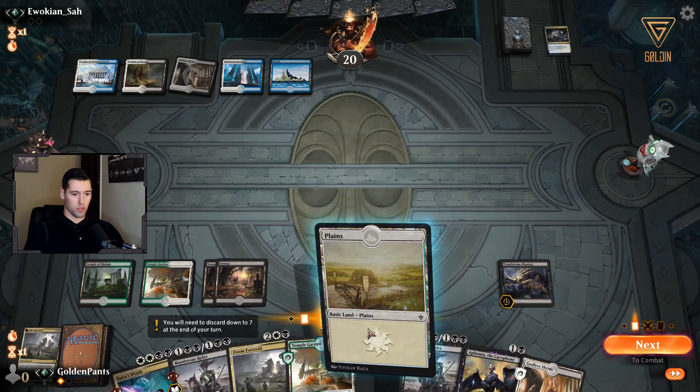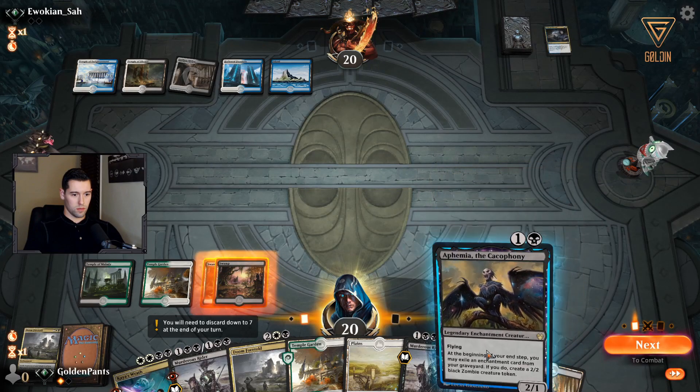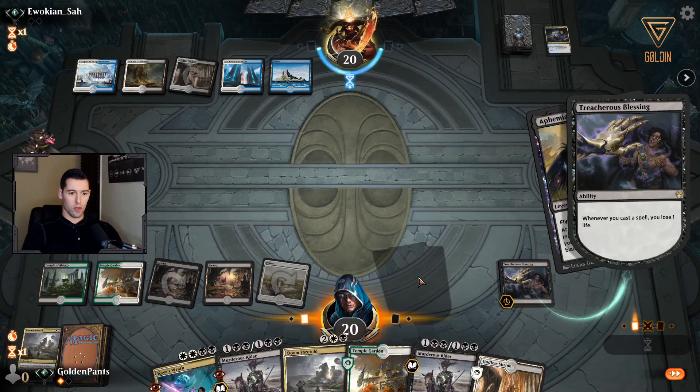All right, we're just going to go in. This leaves open Murderous Rider. With this we can start to get a little bit of a board presence, put a little bit of pressure on, and force some cards out of his hand.